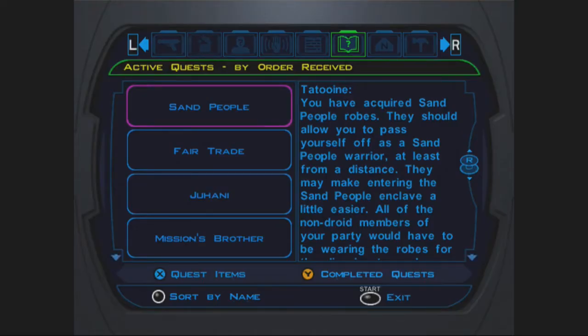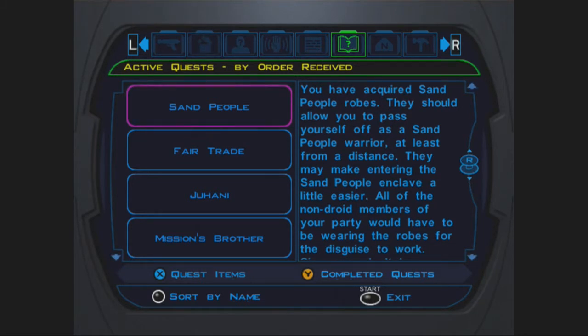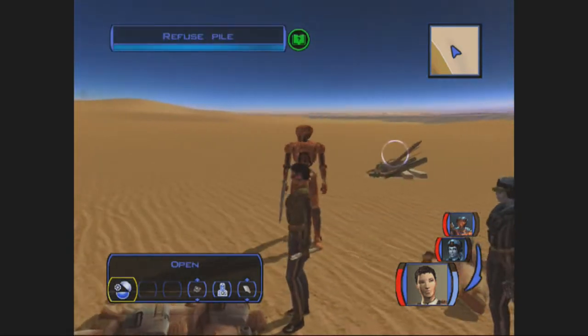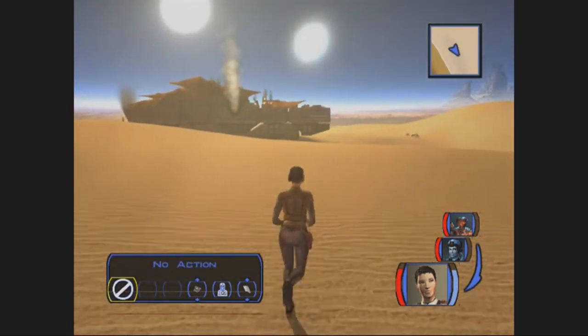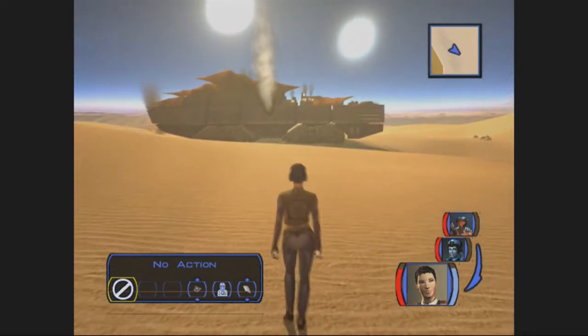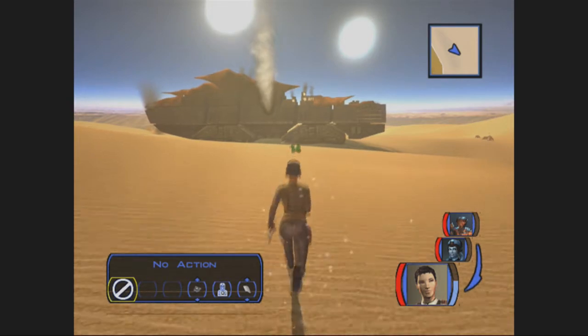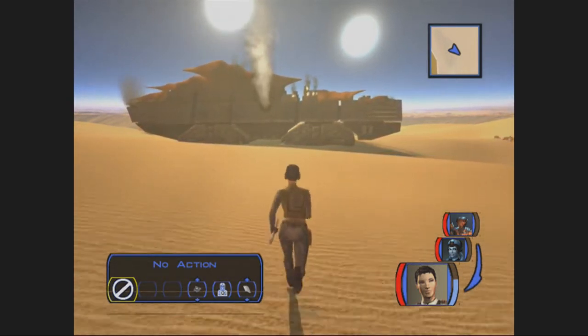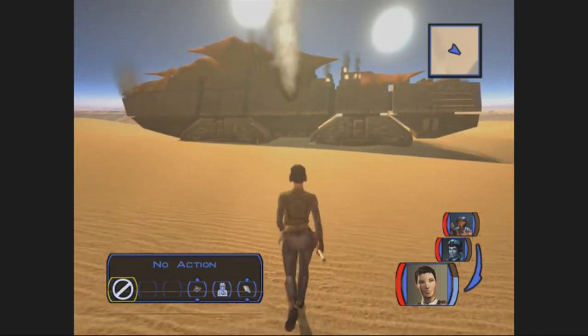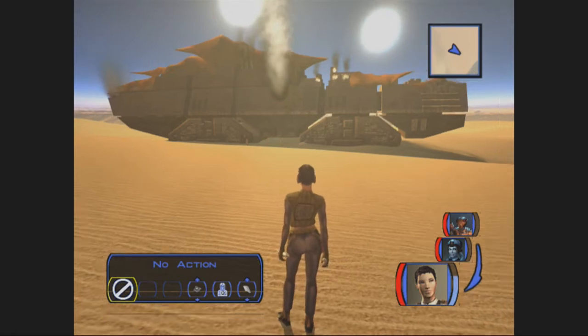That's important. It says they'll pass yourself off at least from a distance and maybe make entering the Sand People enclave a little easier. All the non-droid members of your party would have to be wearing the robes for the disguise to work. Since you don't have robes big enough to fit Zaalbar, his presence would certainly give you away. So that tells you three things: one, you don't have to disguise the droids, so T3-M4 and HK-47 are completely fine.